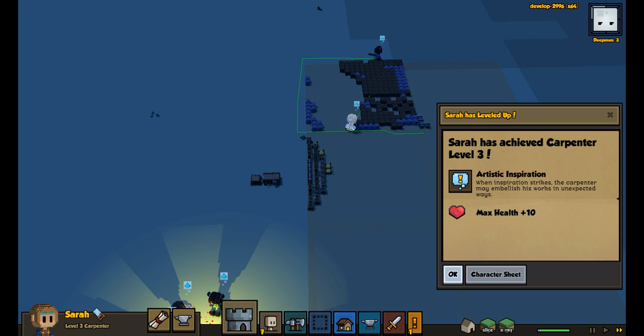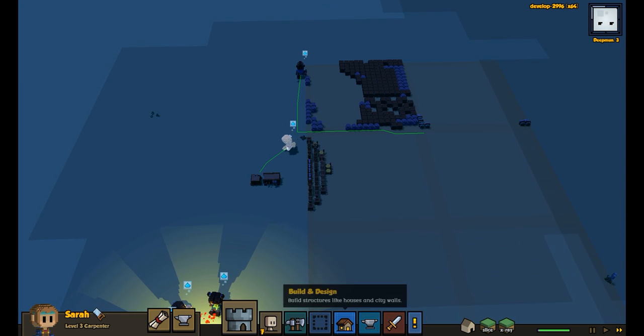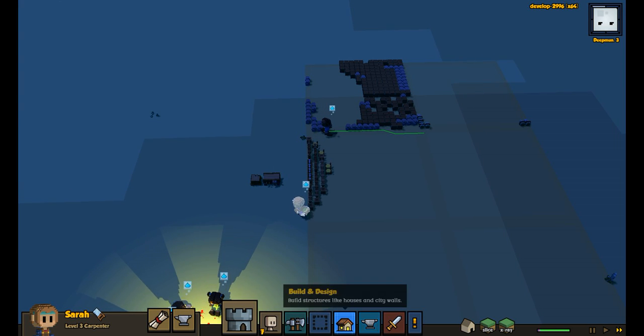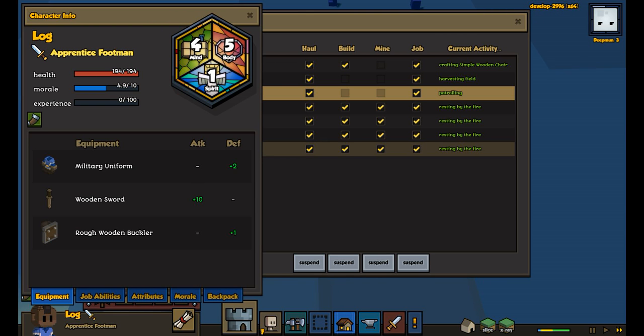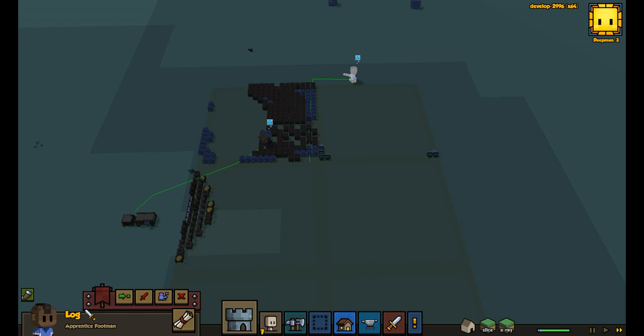Carpenter level 3 — now we can get fine furniture, which is good because it sells for more and looks a little bit better. He's wearing a military uniform, a wooden sword, and a rough wooden buckler. This way he has better defense.